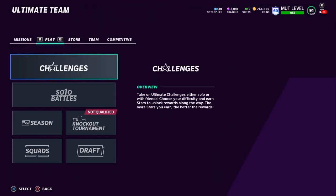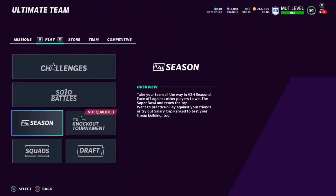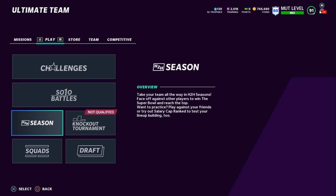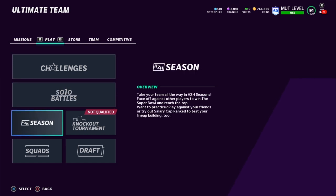One more option is solo battles, but I personally don't recommend it — I think it's a complete waste of time. In my opinion, a solo battle game takes about 10 minutes, and in 10 minutes of head-to-head seasons games I can make way more coins. That said, if you prefer playing against the CPU, solo battles is probably a good solution for you.